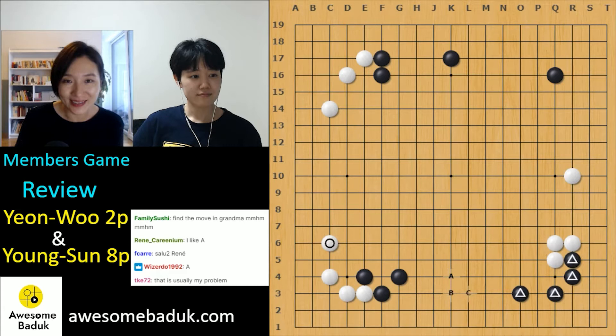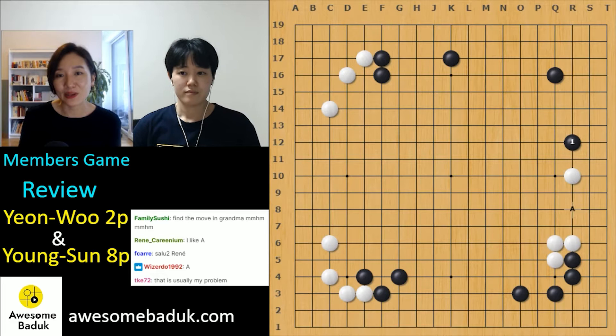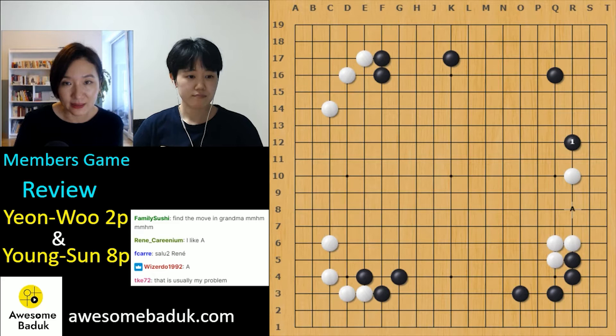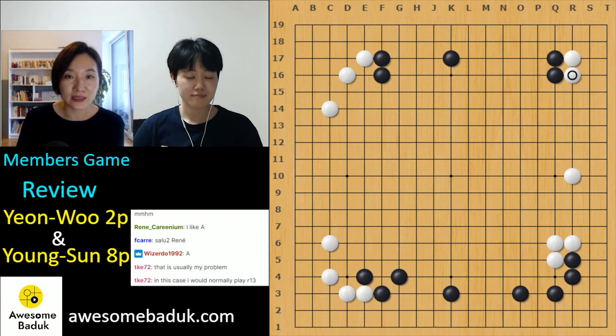Someone mentioned you can play tanooki because the lower side is strong enough. You can play either side — the right side is really important. Here is good because there is a next move. When you play one move, always think about the next move. If there is a next move, that's a good move. There is an invasion threat later. If white plays there, black can escape easily, so no problem. You don't need to play always — tanooki is okay. I think it's double DGQ, not a mistake.